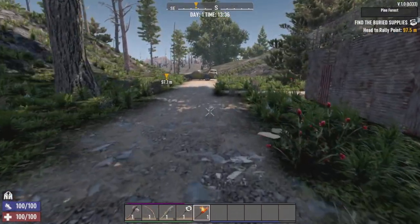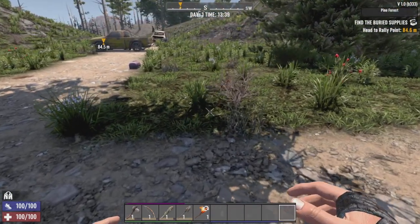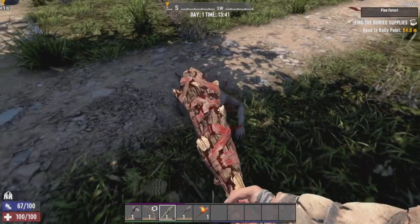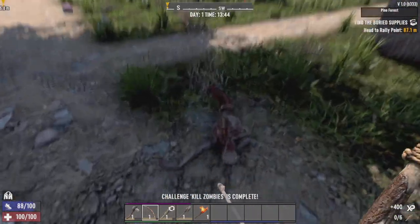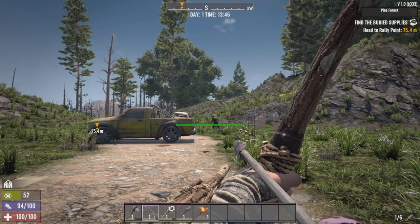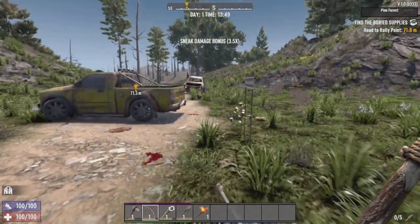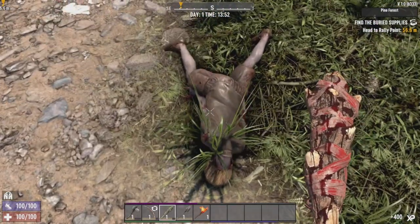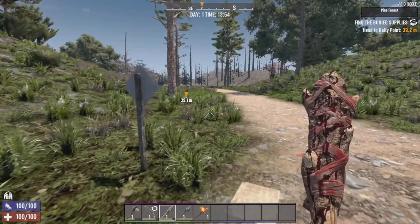We're gonna leave Trader Rex's compound open for the time being, come back here in a second. You can see the burnt biome over there, but we're gonna kinda stay in the Pine Forest. We've already completed another little challenge for taking down some zombies. Let's see if we can get a sneak shot. Got a decent little sneak shot. The bow's gonna take something to get used to. That's Mikey with his updated textures — good to see ya buddy.